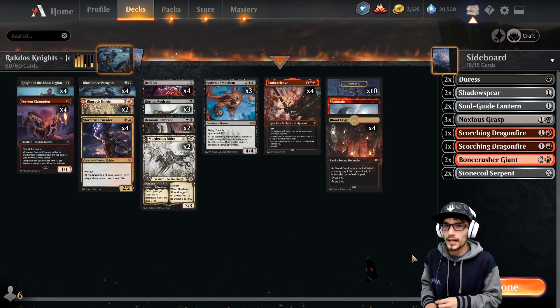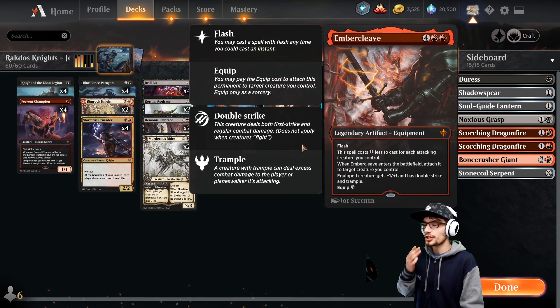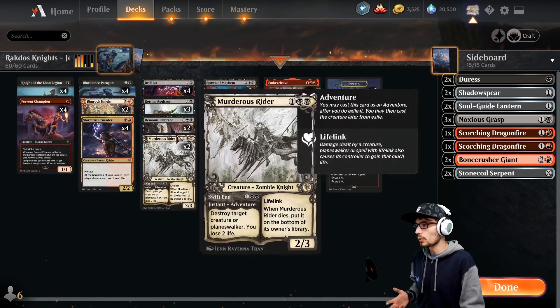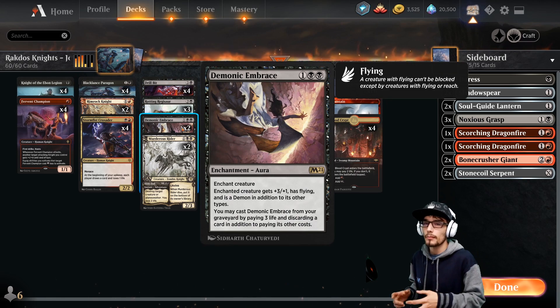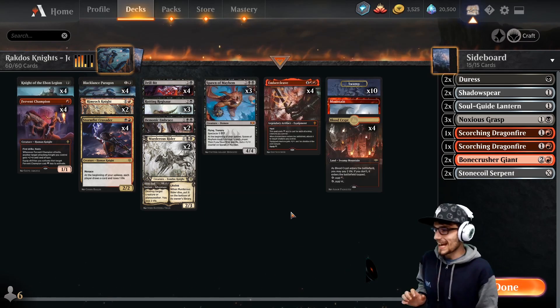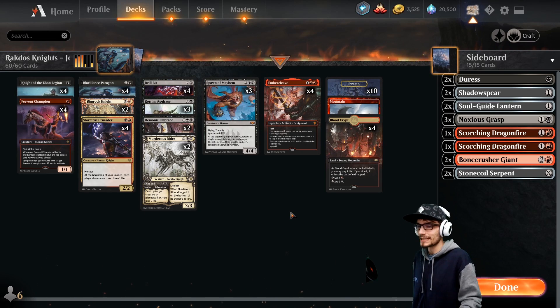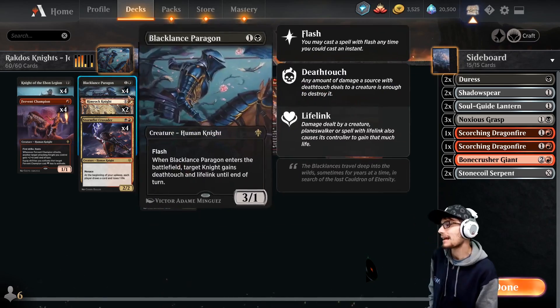We're rocking Ember Cleave which is absolutely amazing. We also have the Rotting Regisaur / Demonic Embrace combo — what's cooler than Rotting Regisaur with Demonic Embrace? Throw that Ember Cleave on there too. We can keep this much lower to the ground, using our Embrace on anything from a Black Glance Paragon to a Knight of the Ebon Legion.